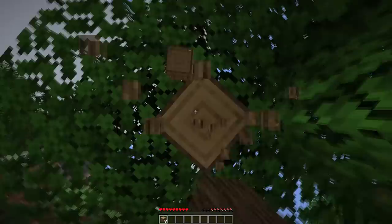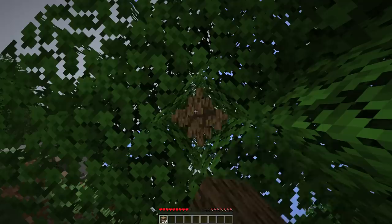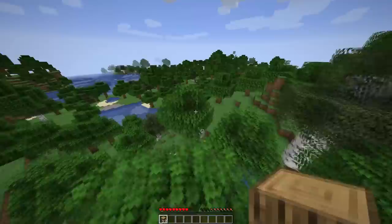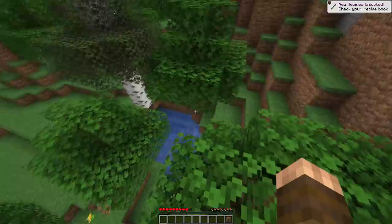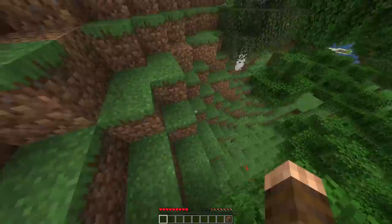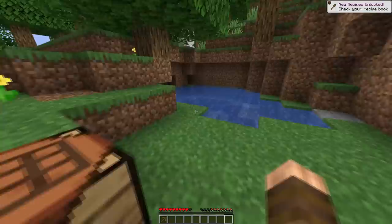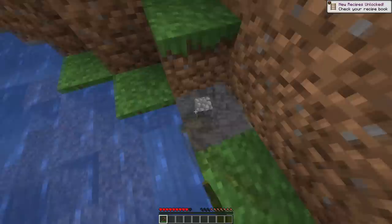I want to kill a few animals, go mining, and then start building. This is the Village and Pillage update, so maybe not this episode, but pretty soon I want to find a village, build a house nearby, and upgrade the village — make it look a little better. Villages definitely look a lot better than they used to, but they still don't look professional. It'd be nice to take a village and spruce it up a little. So I'm literally just going to take this stone right here.